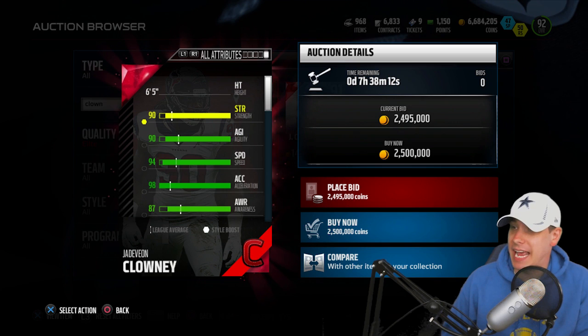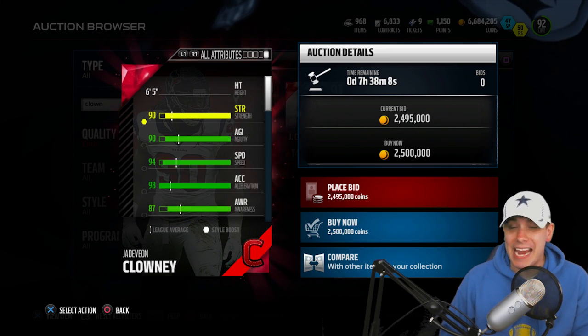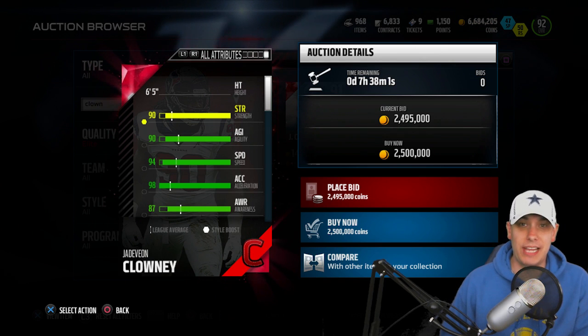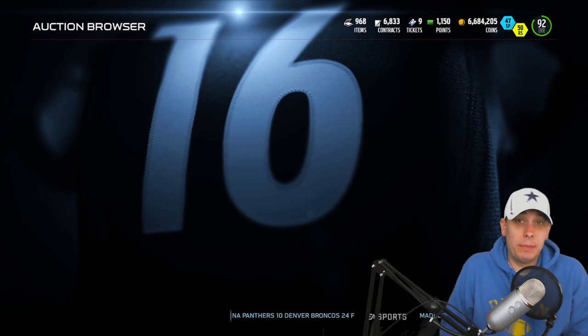Crazy card guys - this thing has ridiculous attributes. Obviously with Clowney you'd expect the speed: 94 speed, 98 acceleration. So if you're somebody that uses your defensive end and gets those B-gap blitzes, this card is the one for you. It is a really really good card. So that's what we're going to be going for today.